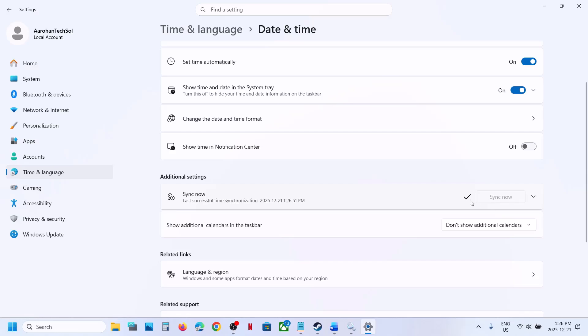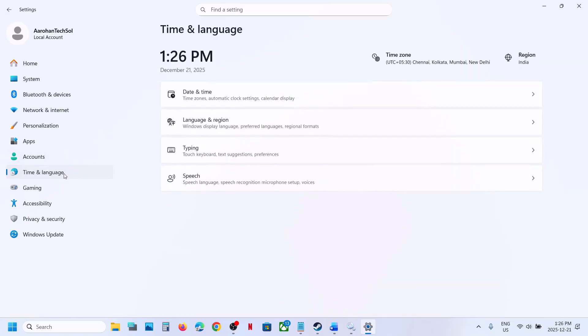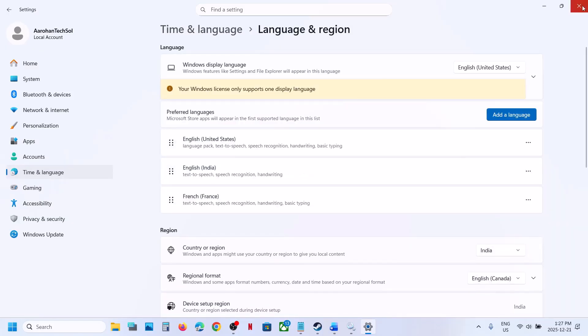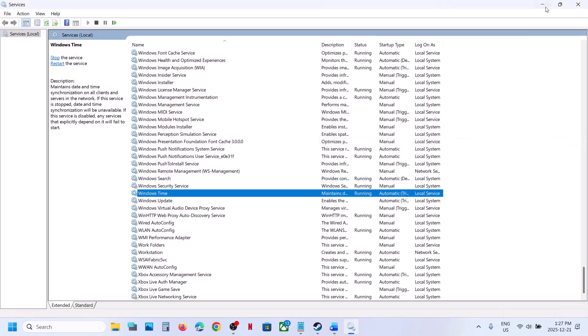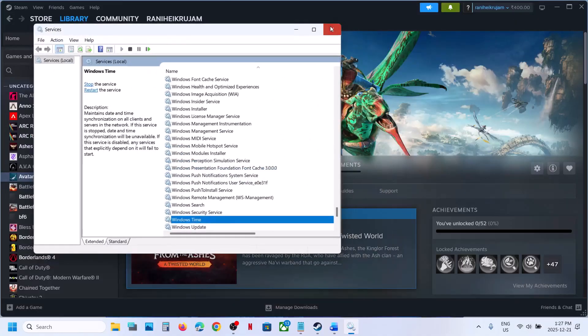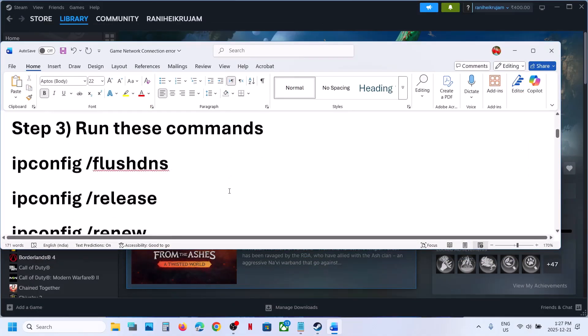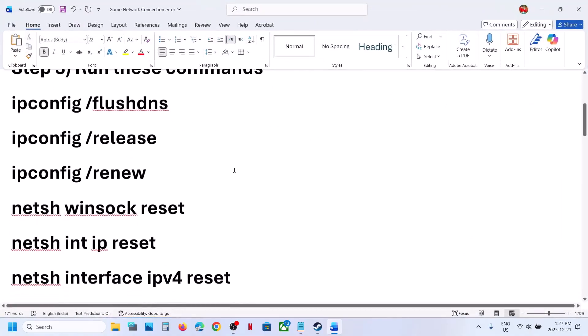If you receive any error in red color, click on Sync Now multiple times until you see the tick mark. Now go back to Time and Language, then Language and Region, and make sure your country is selected. Relaunch the game and check. Still not working? The next step is to run some commands — these are provided in the video description.